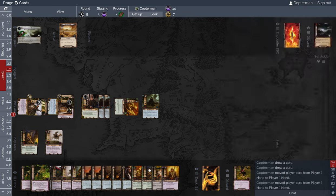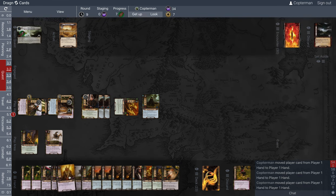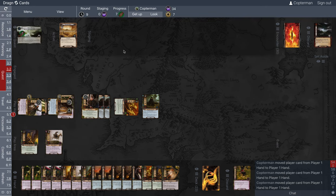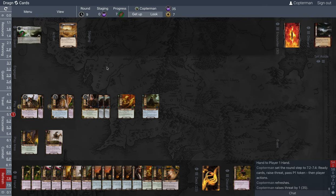We are about to destroy this quest, which is fun to do. We know what's on top of the deck — it is Banks of the Anduin — and next round we're going to move on to the final stage. We refresh and move into the final round.